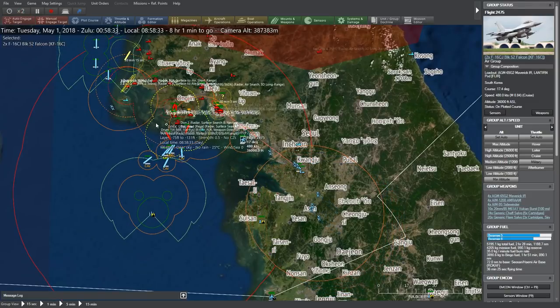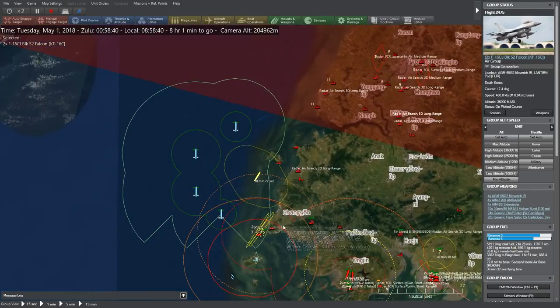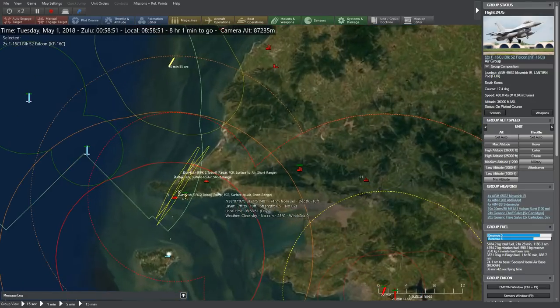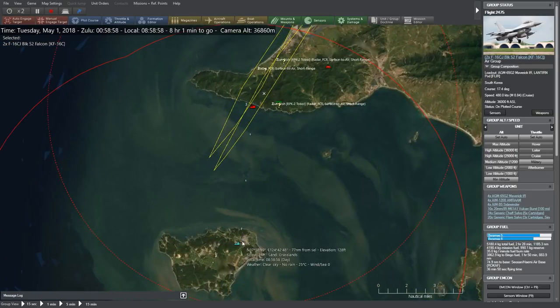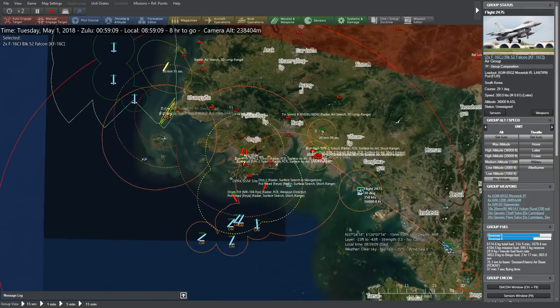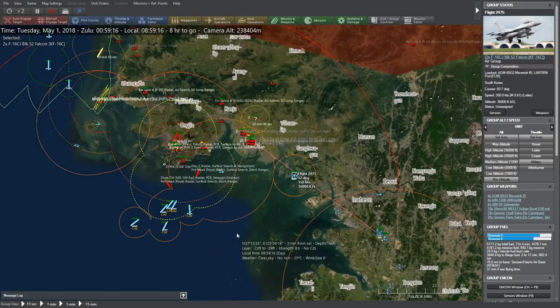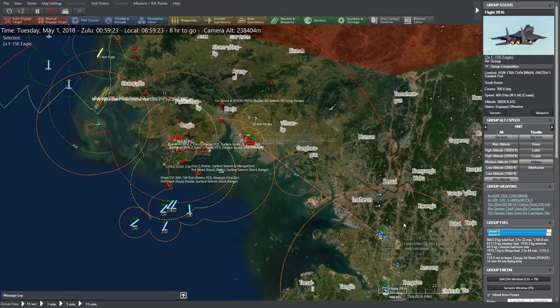Wait — what's happening? I hear explosions. Oh shit — they're bombarding our northern base! They're bombarding the garrison with artillery. You can see the rounds coming in — I can't do anything about it. I can set these guys to fly faster.